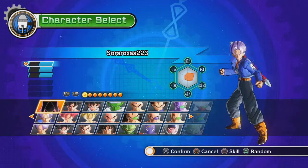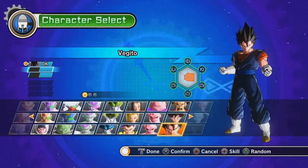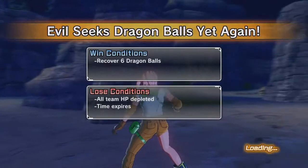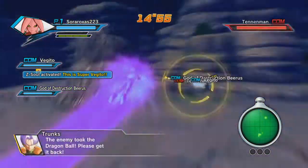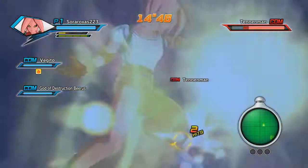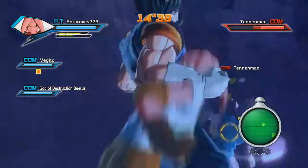The characters I'm going to pick are obviously my female Majin Buu, my favorite character, and the God of Destruction Beerus. What I'm going to do is collect three dragon balls. The objective is to collect all the dragon balls around the area — if an enemy takes a dragon ball, you need to get it back.